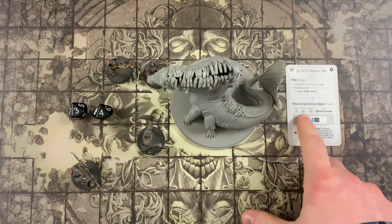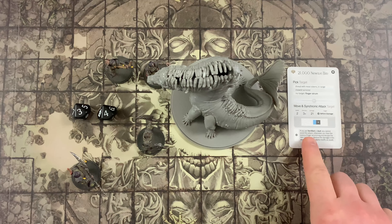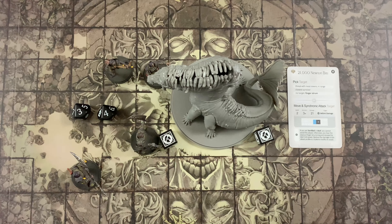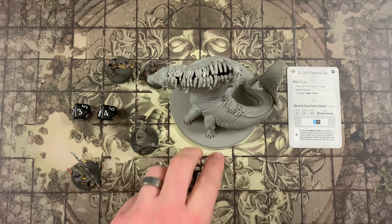Individual survivors' evasion, dodge, block, deflect, and gear will apply only to that survivor when determining hits. With an accuracy of three-plus and no further modifiers, we have two hits. Once hits are determined, the monster controller selects a hit survivor and resolves the rest of the attack — rolling hit location dice, dealing damage, and triggering effects — before moving to the next hit survivor. For example, there is a before-damage trigger: if the survivor is terrified or deaf they cannot avoid this attack; otherwise, hearing the zealous finger strumming lets them escape the bite's full power, reducing the damage in this attack profile to one.